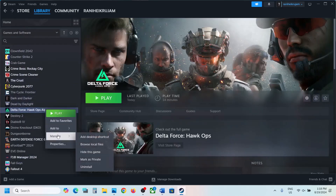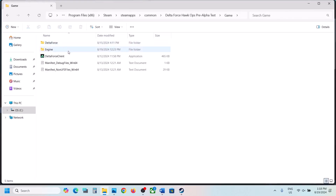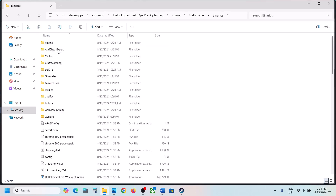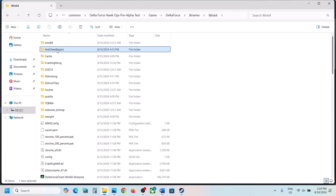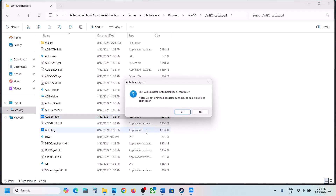To do this, right-click on the game, select Manage, then Browse Local Files. Open the game folder, open the Delta Force folder, then Binaries, then Win64. Here you can see the Anti-Cheat Export folder — open it. You will see Ace Setup 64. Double-click it, click Yes to allow, and this will uninstall Anti-Cheat Expert. Do not uninstall while the game is running, or you may lose connection.